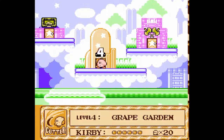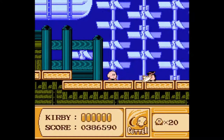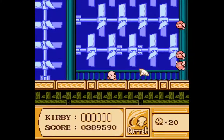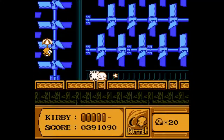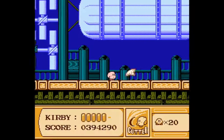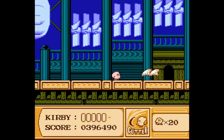Now we have Grape Garden 4 to deal with, which continues the airship trend. Although you have no gusts going on, so you're free to kinda do whatever. This one is pretty cool. You're going down. Dog shoot — at least I get my Cutter back. And all is working out kinda nicely. Takes care of all that. Loser.